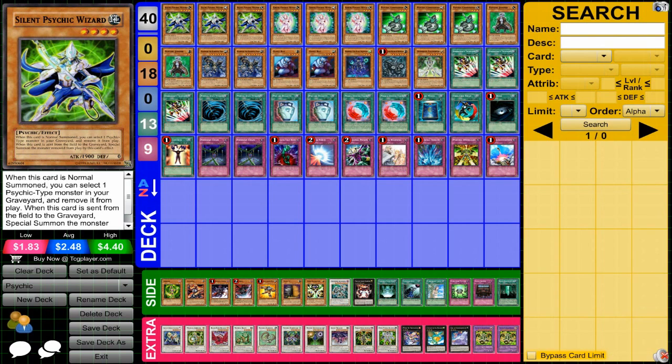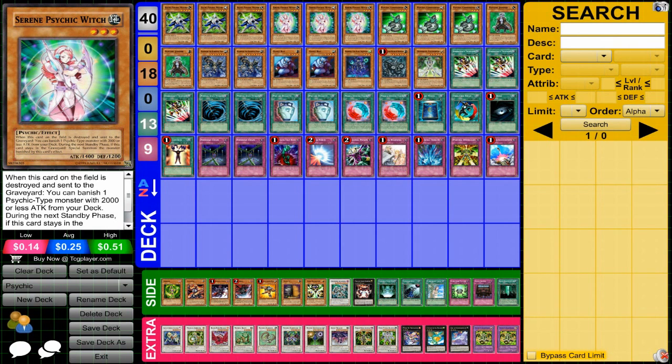First off in this build we have three Silent Psychic Wizards — the beater for this deck, 1900 attack, with a very good effect allowing it to replace itself with a card from the graveyard, which is very nice once you lose him. Serene Psychic Witch has a pretty similar effect, also allowing her to replace herself, giving you a constant flow of getting back monsters.